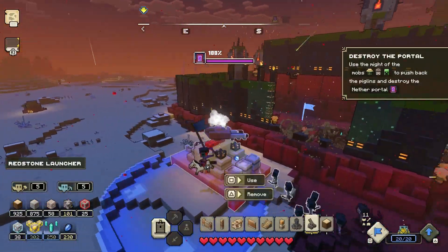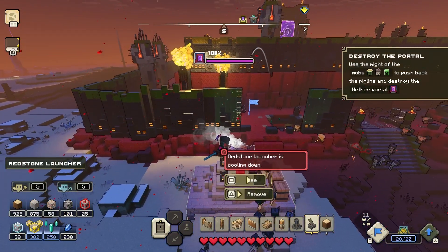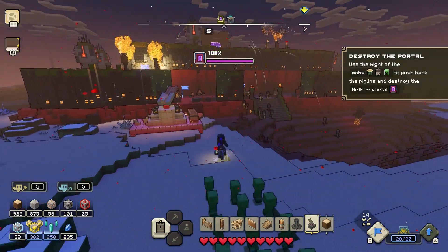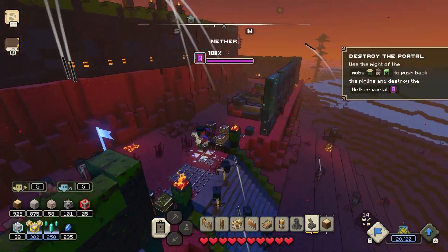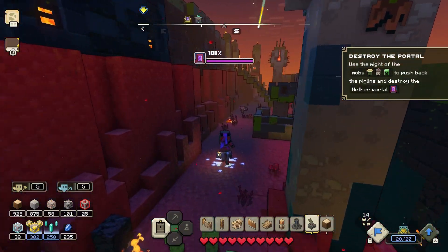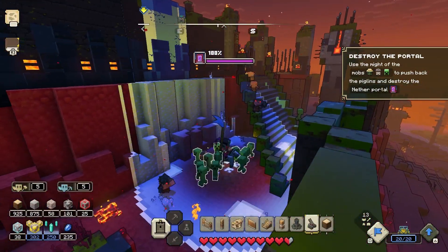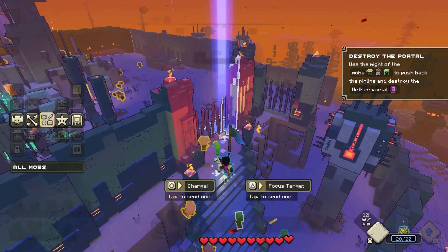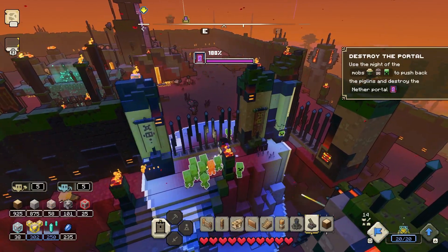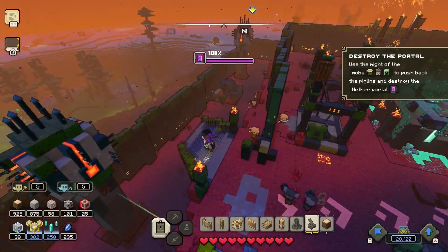I destroyed a hole in the wall with the redstone launcher, but then had to wait for it to cool down. I'm doing a hard cut here because I was sitting waiting for it to come back online — it didn't in time. So I went and got more creepers from the village and I'm now sending them to the gate on the right side. You want to guide them past the pressure plate straight to the gate, jump over, guide them in the right direction, and boom — that gate blows up instantly.